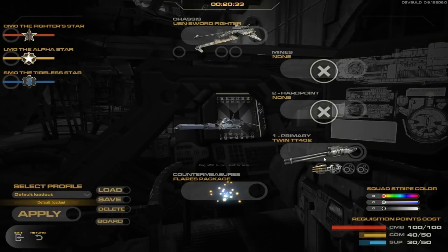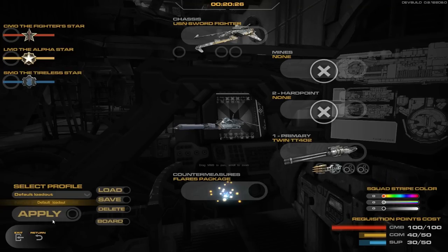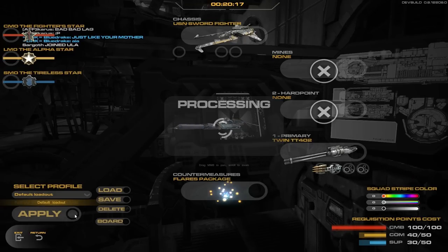I'm going to be equipping just the primary twin cannon with armor-piercing and an optics sensor upgrade. Don't forget to take some cat specials. Alright, you ready to fly out? Yep. Alright, let's do it.